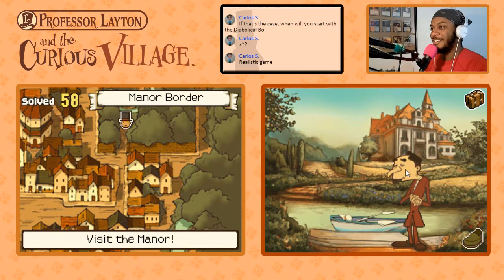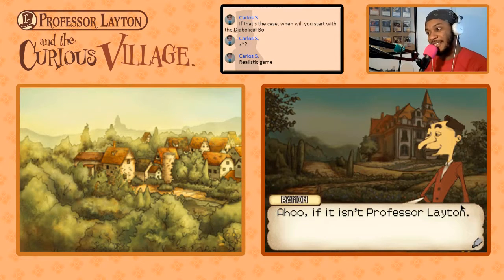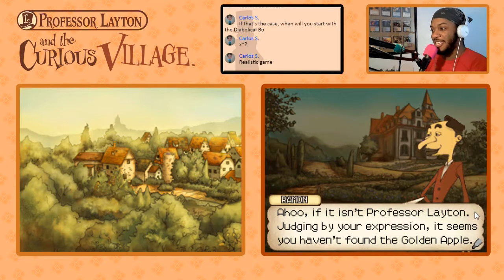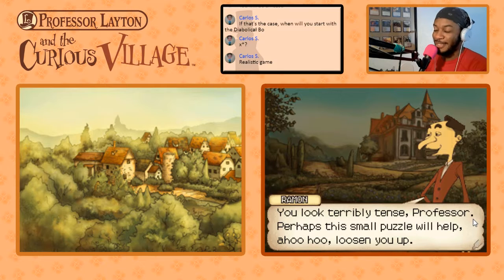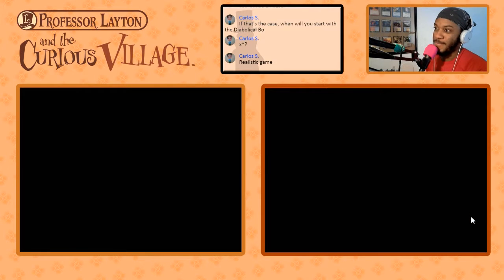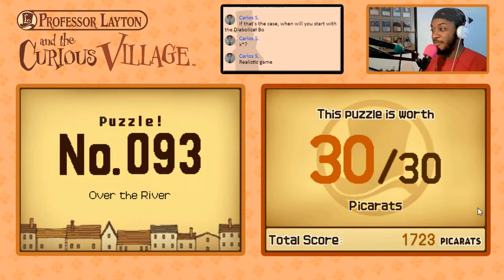An old man approaches — he's going to give us a puzzle. 'Ah-hoo, if it isn't Professor Layton! Judging by your expression, it seems you haven't found the golden apple. You look terribly tense, Professor. Perhaps this small puzzle will loosen you up.' Puzzle 93: Over the River, worth 30 Picrats. It's a nice little warm-up to get back into solving puzzles.